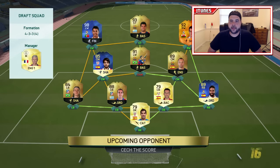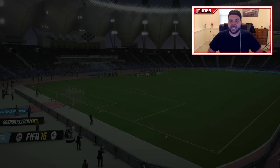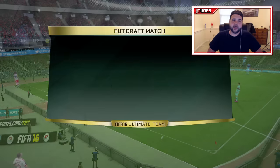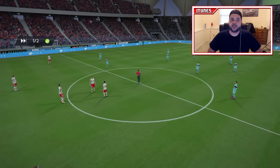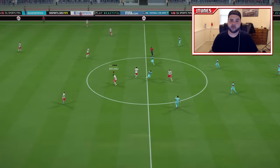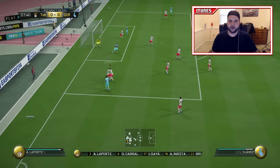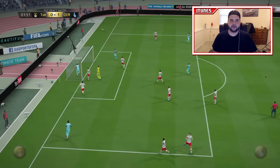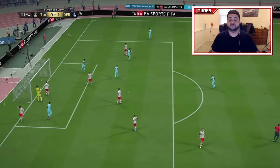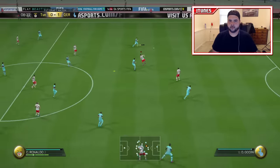Here we go — going up against the 4-3-3, fourth variation, a 189-rated side. A very strong La Liga squad, honestly a better squad than I have, though maybe a little shaky in defense. Hopefully we can get through this game, move on to the next, and get a good pack for once. I don't even care if I win the draft — I just really want a good pack; I haven't had a good pack in ages.